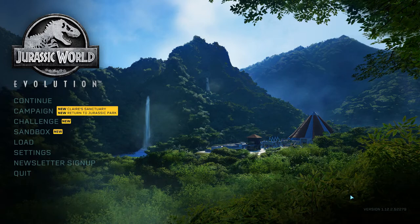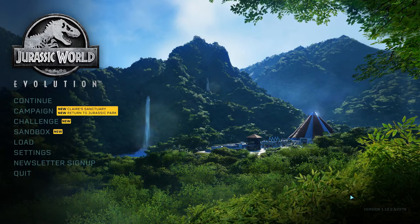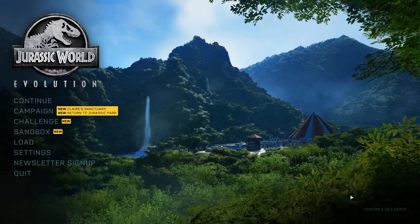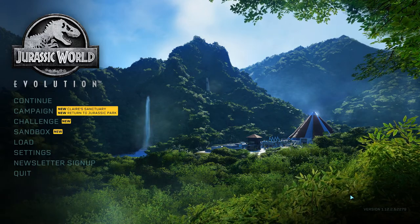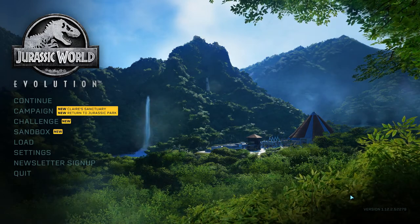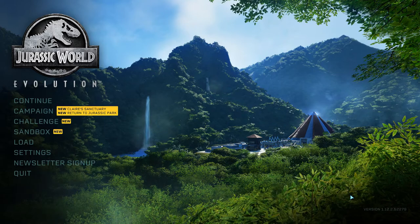This is a theme park simulator from Frontier Entertainment, set in the Jurassic World slash Jurassic Park universe where you need to manage parks that have genetically engineered dinosaurs from the franchise, and try to successfully build these parks, make a good profit, manage the various divisions of the company we're working for, keep the sabotage to a minimum, and make sure that the animals are kept away from the visitors as much as possible.